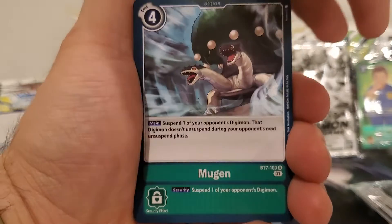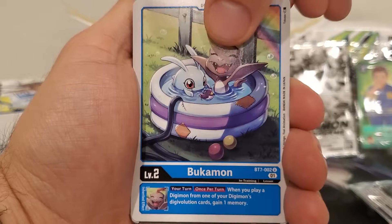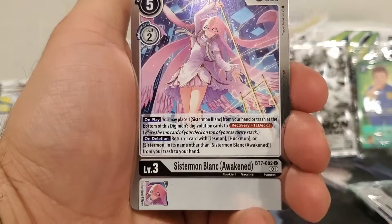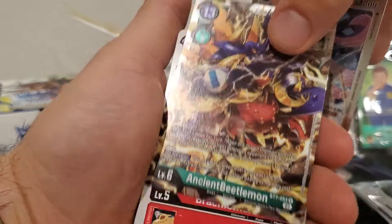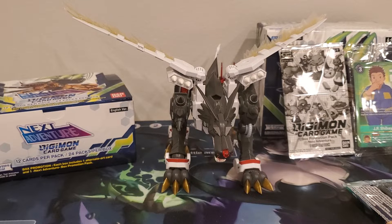Almost missed blue Hawaiian death Mugen. Another Bukamon, which I think is super cute looking. DoruGreymon. We got a Sistermon Blanc Awakened and an Ancient Beetlemon — looking pretty neat. I think we've seen both of those. Just going to double check. We have seen both of them.